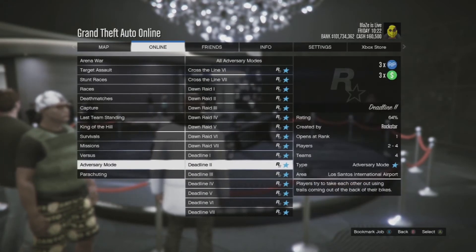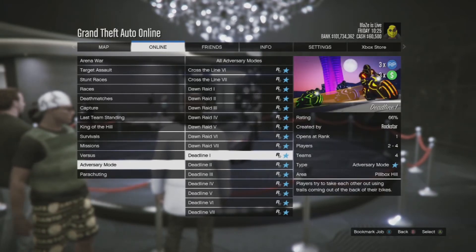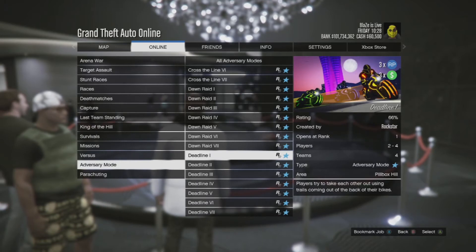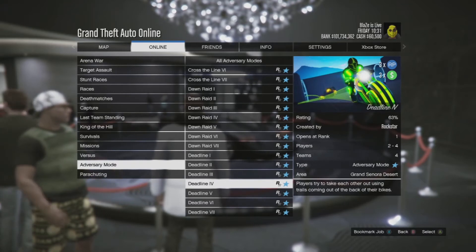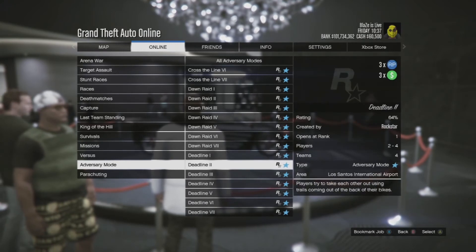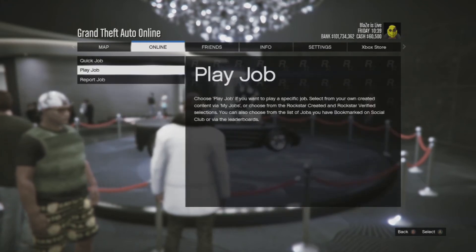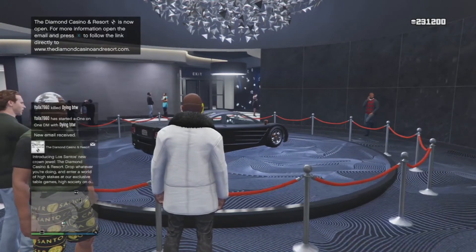We also have triple money on Deadline missions. That bike — the Shotaro — is on discount too, so check it out. These Deadline missions are pretty simple. I'll be on GTA a lot more this week — I've got to edit my 100 mil video — so I'll be grinding these out. Hopefully I can get to 150-160 million this week.